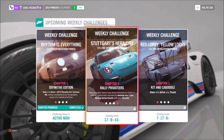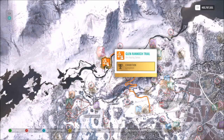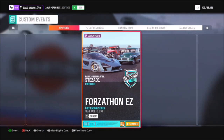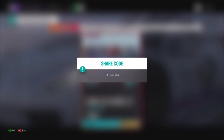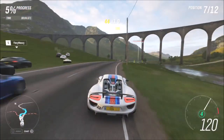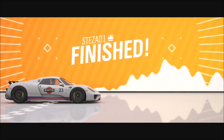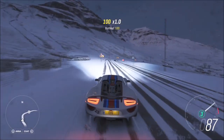The last challenge wants you to win three dirt race series events, which is really easy. We're going back to the Glen Rannock Trail, as we did last week, where there is a race set up called Forzathon Easy. The share code for this one is 733545904 — as you can see on screen. Even if you don't have the race unlocked, just type in the share code and the blueprint will pop up. Once you've won the first race, hop back to the start and do it two more times.